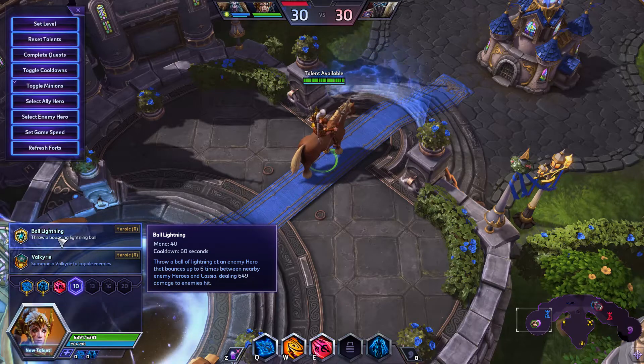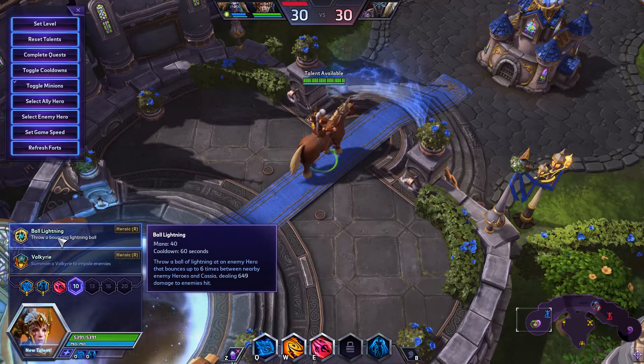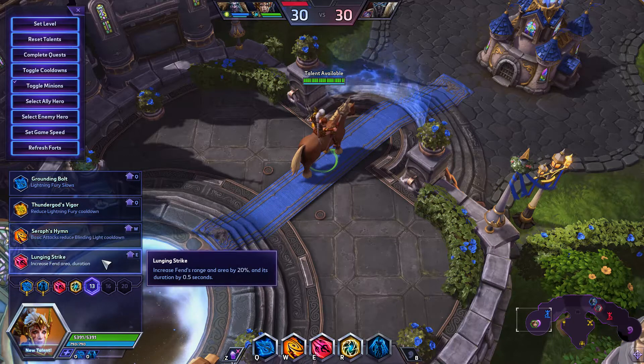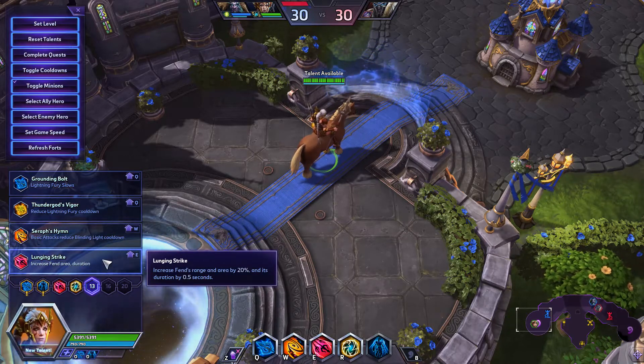I also like to go with Ball Lightning as the heroic. It throws a ball of lightning at an enemy hero and it bounces up to six times between nearby enemy heroes and Cassia, dealing 649 damage to enemies hit.